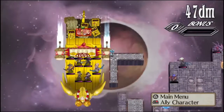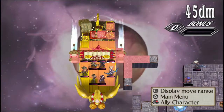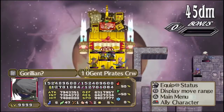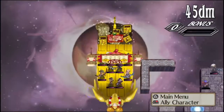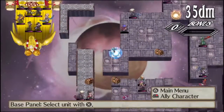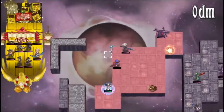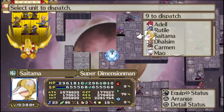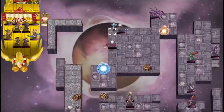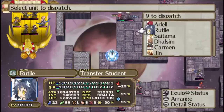And here we have our Ten Gentlemen. As you can see, all ten of them are accounted for — even Salvatore. They all have pretty high stats, but surprisingly average for Land of Carnage item world enemies. Since we're kind of at a gap-wise disadvantage, I end up throwing some units over.